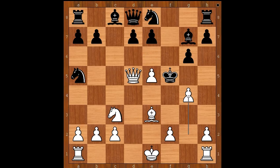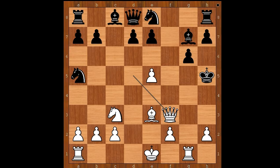g4 check, king takes pawn, rook to g1 check, king to h5, queen to f3 check, king to h4. White to move and checkmate in one. There are two ways to give checkmate in one.